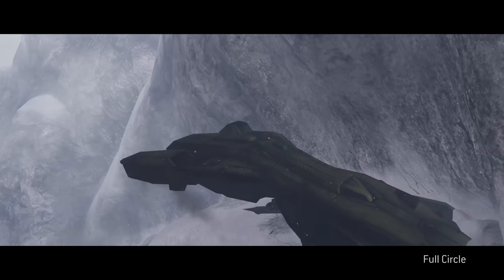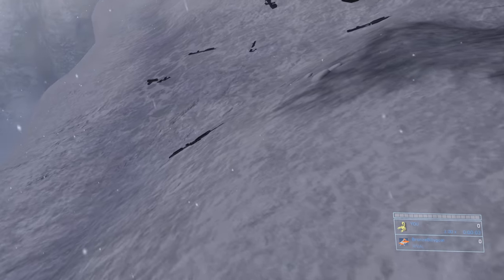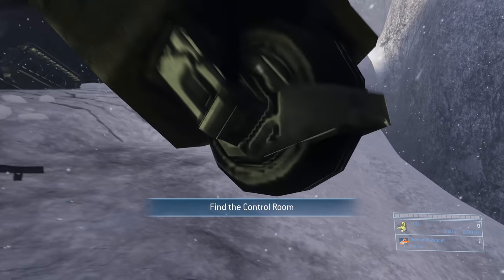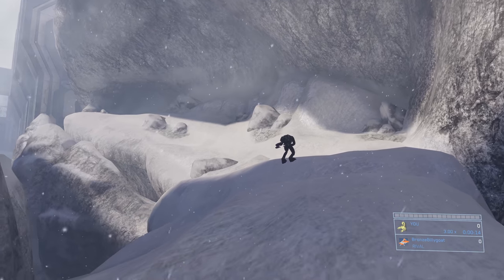We're going to start off by turning around — there's a bunch of dropped weapons behind our crashed Pelican. We're going to grab a battle rifle. You'll actually carry over all your weapons and grenades from the previous mission, Cortana, so switch out either of those weapons for a BR. There should be four behind the Pelican, so grab one at least.